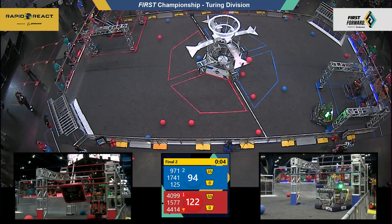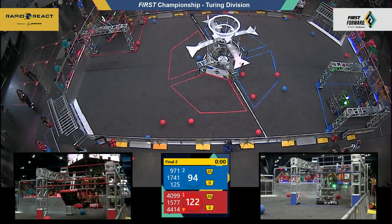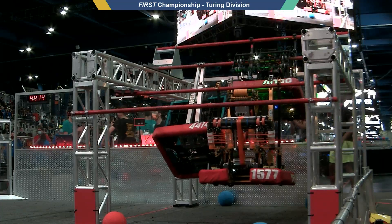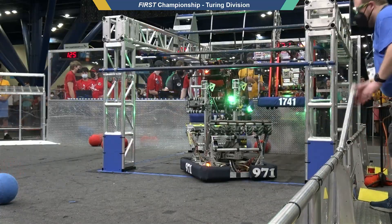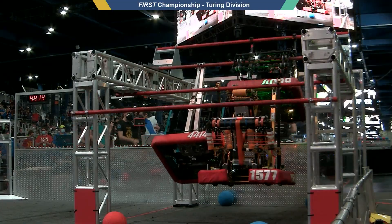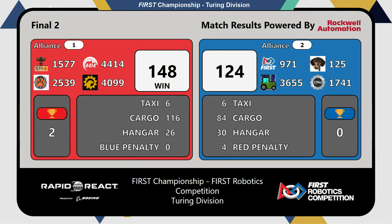Quite a lot of score going up there in the red alliance hangar, but High Tide falls a little bit — not able to get their traversal. They'll just hang out on that high rung. The double traversal on Blue, picking up those 30 points — very valuable. Final score: 148 to 124. Your number one seed alliance are the Turing Division Champions.